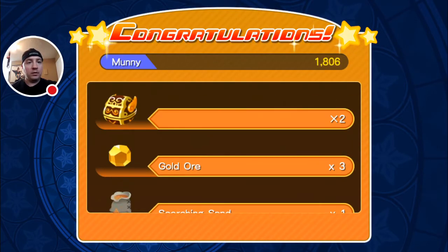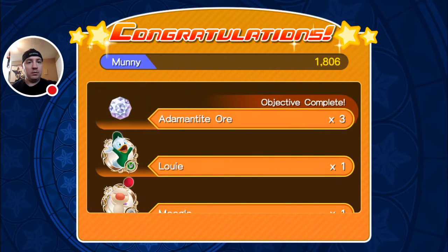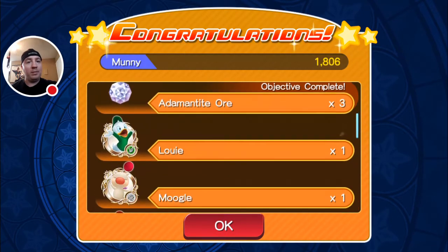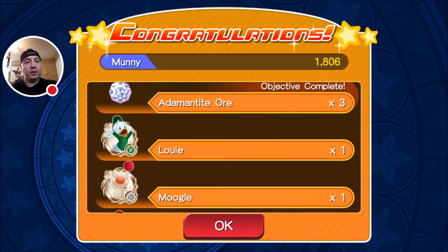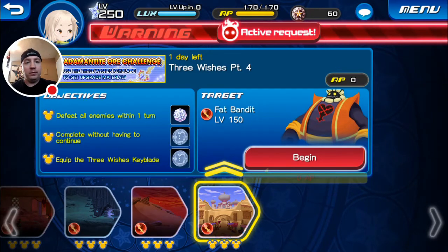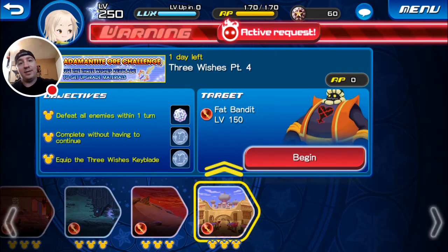What are the rewards for this one? Alright — Jewels, Sabater Coins, and three Adamantite Orbs. So there we go, that'll be it. I'll be coming back pretty soon. I'll be going through all the other Adamantite Orb challenges as well. I have all four of them posted so far for Three Wishes. If you guys are interested, keep checking out my page and I'll have the other ones posted as well. You guys take care.